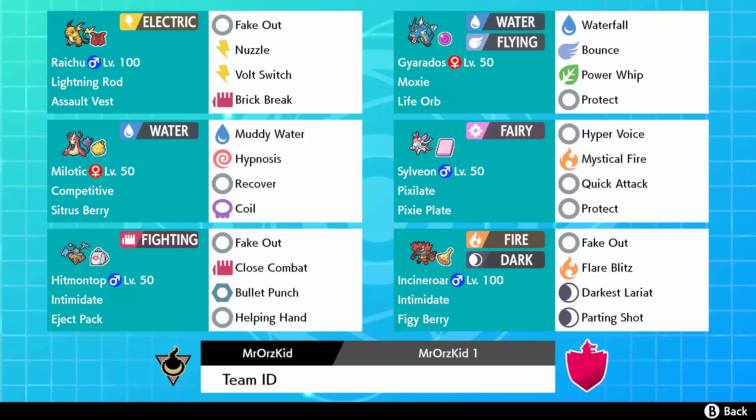I got the idea from watching internationals - the guy who won had a Sylveon. Props to him because the other 99% of players had Togekiss, and I'm a bit sick of seeing Togekiss. It's a pixilate set, just spam Hyper Voice - as long as you get that damage out, Gyarados will pick up the kills later. Another common trend at internationals was running Excadrill or Tyranitar, so I threw on Incineroar to counter those and gave it the jet pack item to recycle fake out.